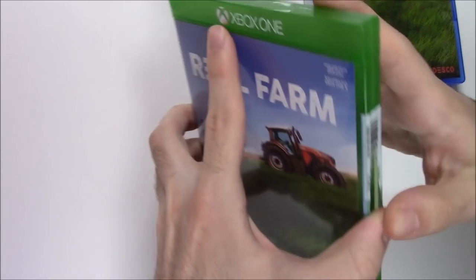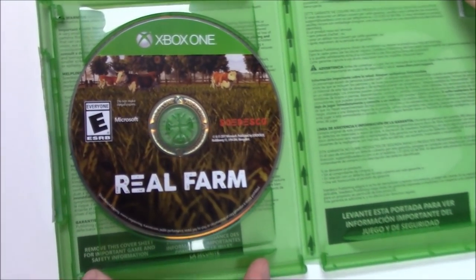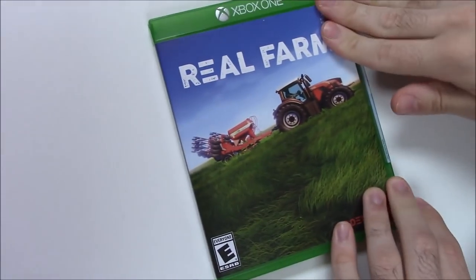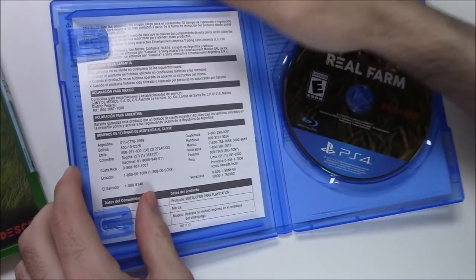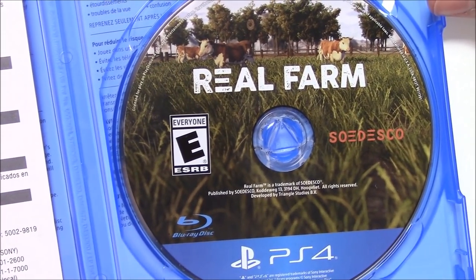Starting with the Xbox One — open it up and you can see there's the game disc. Not much to look at in here, just got some cattle and some grass on the disc art. The PS4 version does have a little pamphlet with general info, but nothing much. Same game disc art — nothing too special.